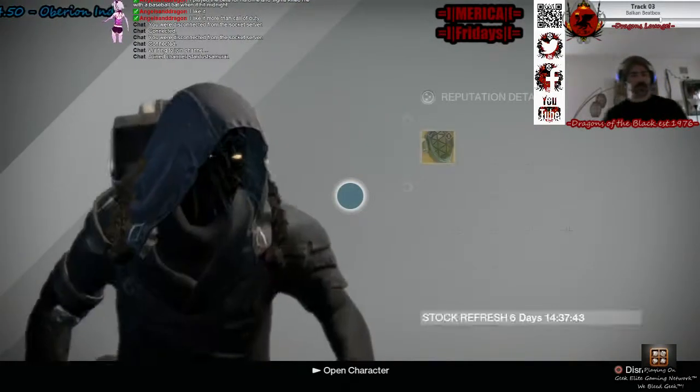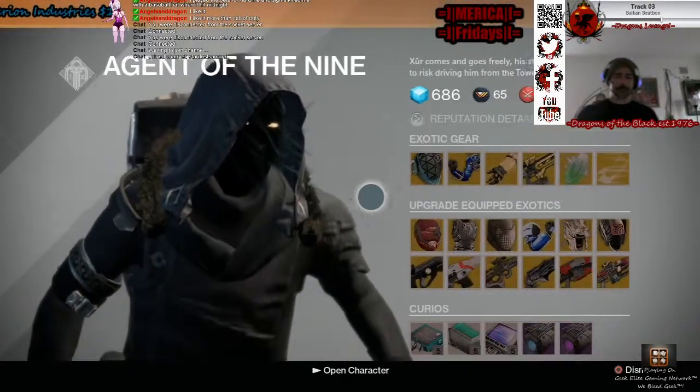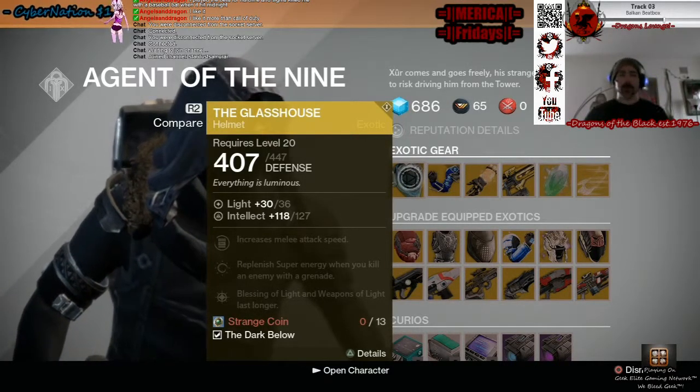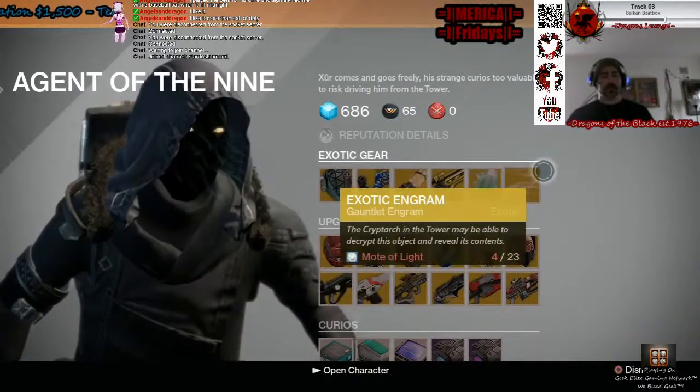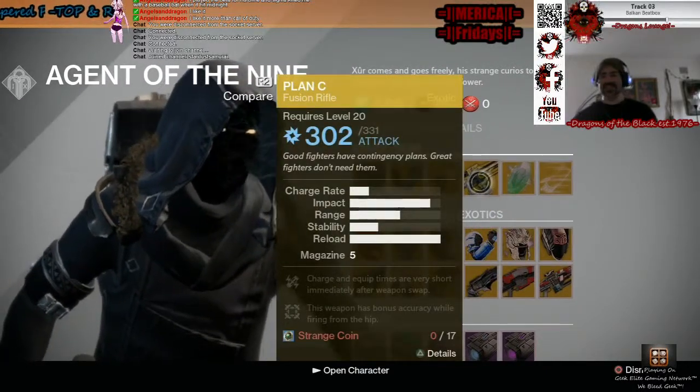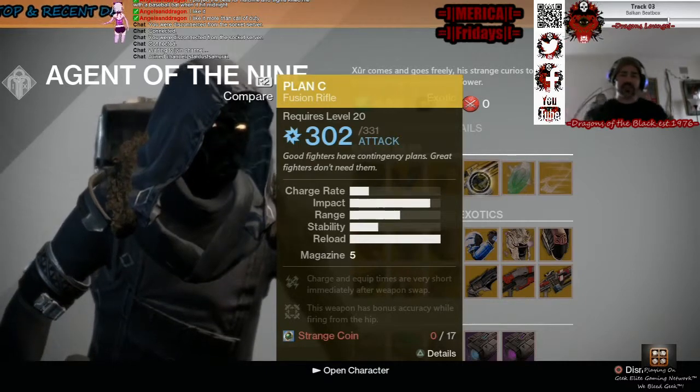I always smell him out right away. Looks like the Glass House is back — I didn't buy it, I bought an Engram. I like how they're changing this up. Seventeen! That means if you do two weeklies, you can buy Plan C.